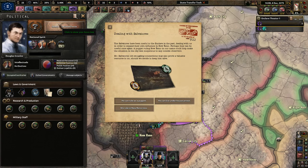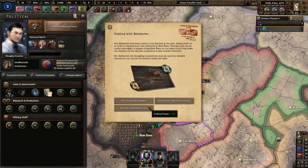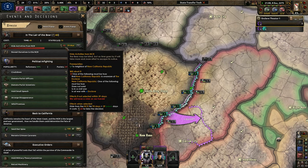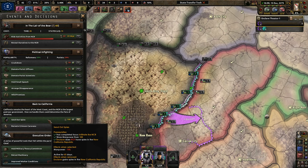Old allies — Dealing with the Salvatores: The Salvatores have been useful to the Enclave in the past, dealing with us to expand their influence in New Reno. A puppet ruling New Reno in our name could help make the situation less suspicious to outside observers. Salvatore could be a puppet — but we lose legitimacy, which we don't want. We rule New Reno now. He can live under house arrest. We want more stability — we're going to do that. We're at 51%; I need more political power so I'm not going to choose another focus until we can hide from NCR activities again.